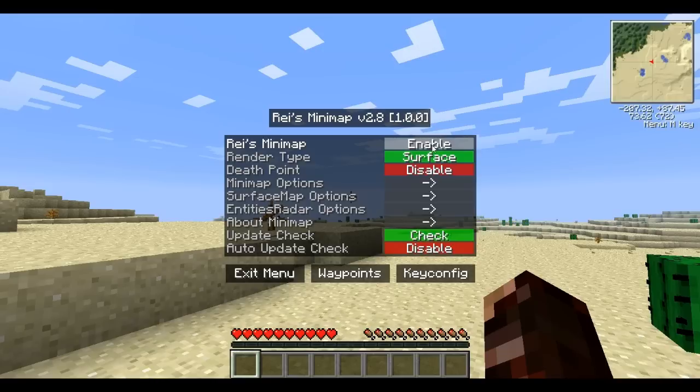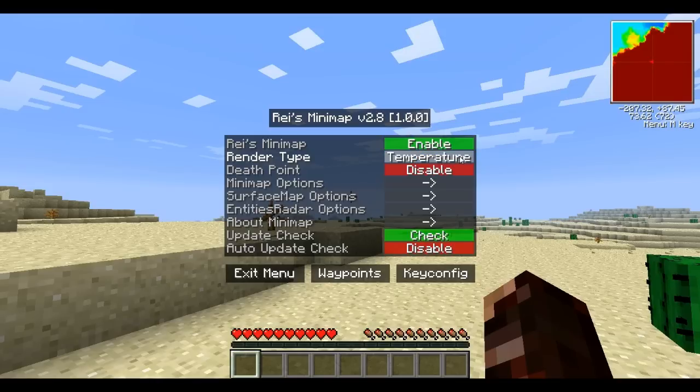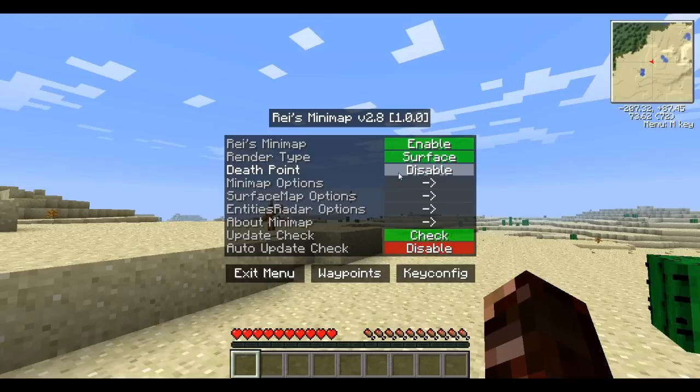You can enable it or disable it. Right off the bat, render type — you can do surface, you can do biome, so it's like a biome map. You can see it's mostly desert and there's some forest or something. Temperature, you can show a cool little temperature map. Humidity, that's interesting. Cave map, that's interesting too. I'll just keep it on surface because that's kind of cool.